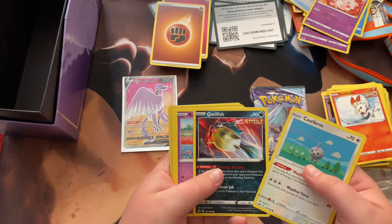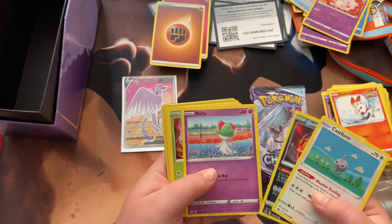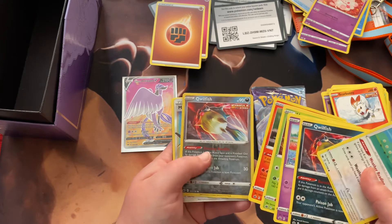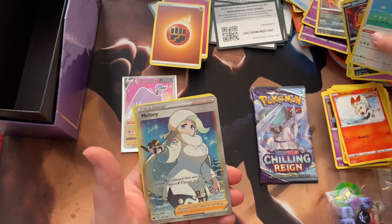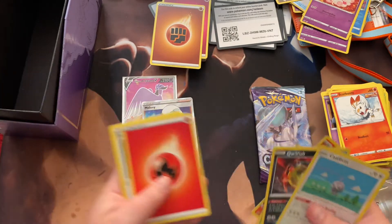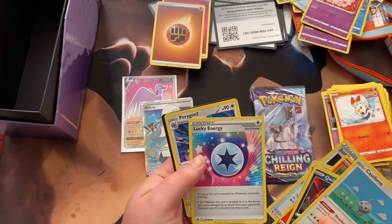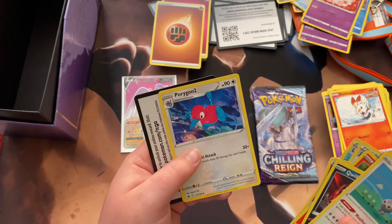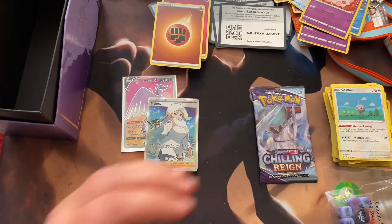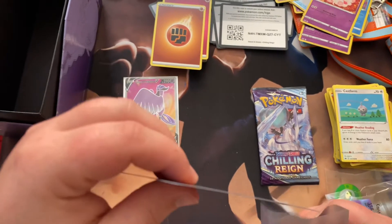Castform, Qwilfish — he kind of looks really bad right there, like bad-A, having a good time — Ralts, Heracross, Castform sunny form again, another Qwilfish but this is the Reverse Holo one, Melanie as the holographic full art — that's not bad, I think it's kind of pretty — Energy, Justified Gloves, a Lucky Energy — didn't know that was a thing — and another Porygon 2. That Melanie is really cool, I'm going to put it in a sleeve. I call everything a thing — often I forget words, so everything is a thing.